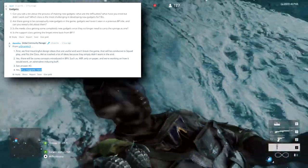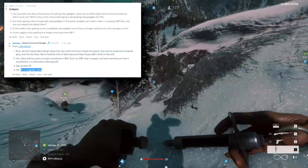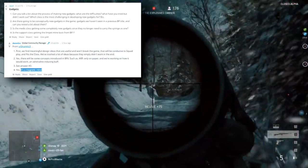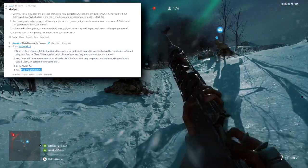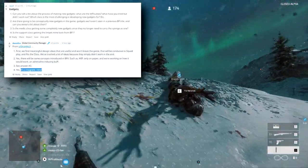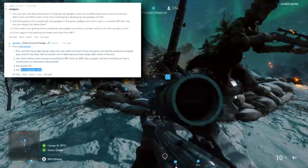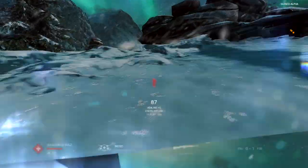Some medic gadget concepts are in the works. After DICE made the revive syringe a permanent fixture with its own dedicated slot and button, they freed up gadget space for the Medic class. Developer Drunksy Florian mentioned that an adrenaline-inducing buff item is being worked on — currently only on paper — and the team isn't making any promises it'll make it into Battlefield 5, as they're not quite sure how to make it work fairly. But it's really interesting to see them thinking about it.